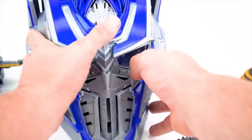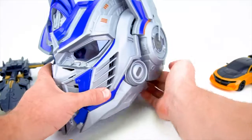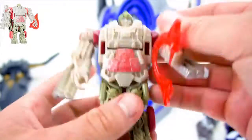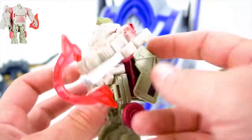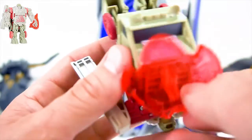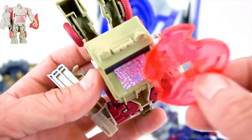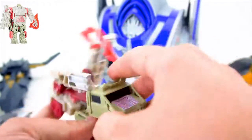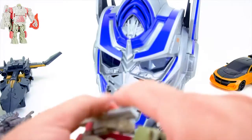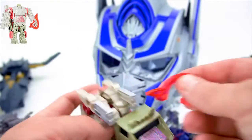Who else do we have under here? We've got Autobot Hound — he's got this cool new weapon, and he's got his Reveal the Shield right there. Let's check that out — Autobot symbol right there, as you can see it appears. Pretty cool. Let's see what Autobot Hound looks like — we're going to transform him, take this weapon out of his hands. Red wheels — check that out. Pretty cool.